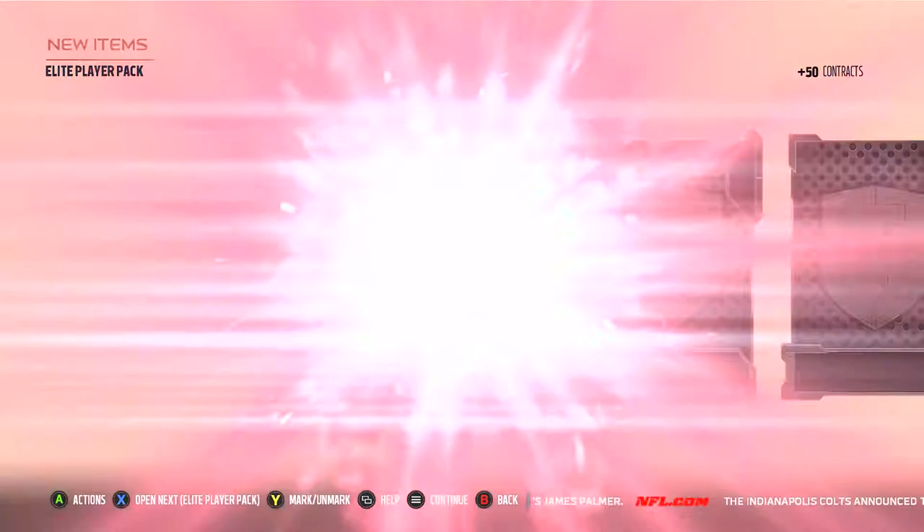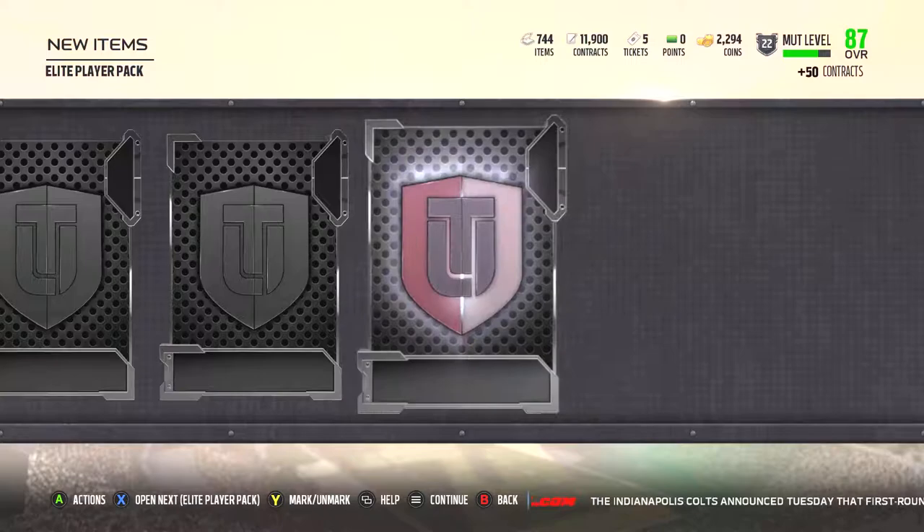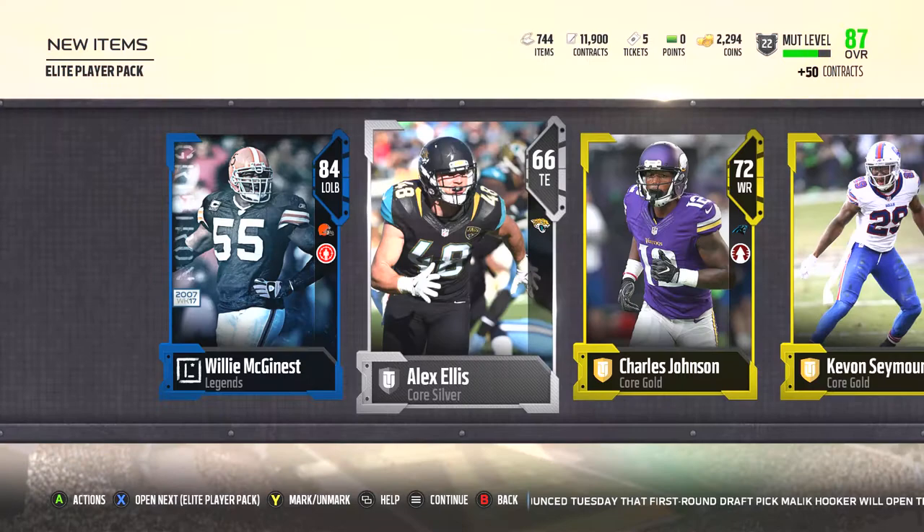Off the back, we got an 84 Willie McGinnis, which is actually good because I've been looking for him for a while. Silver, 81 Ross Cockrell — he'll go for a good bit. Gold, gold, and a silver. That's actually a pretty good start to this pack set. Let's move on to the next one.